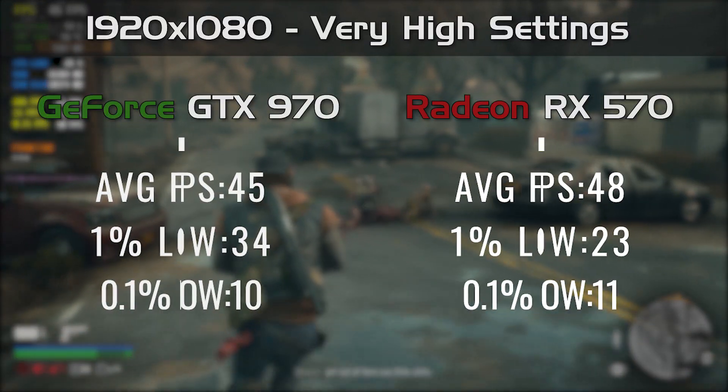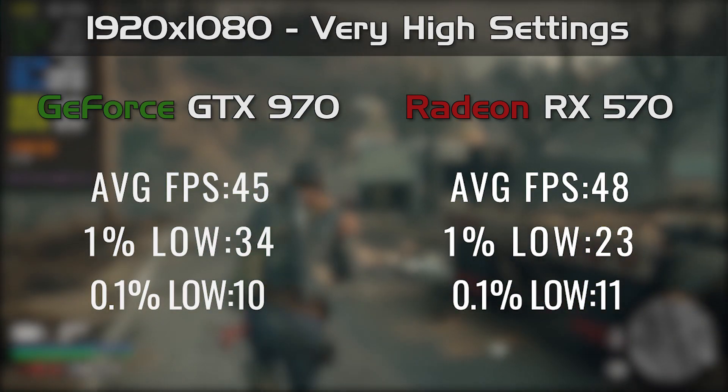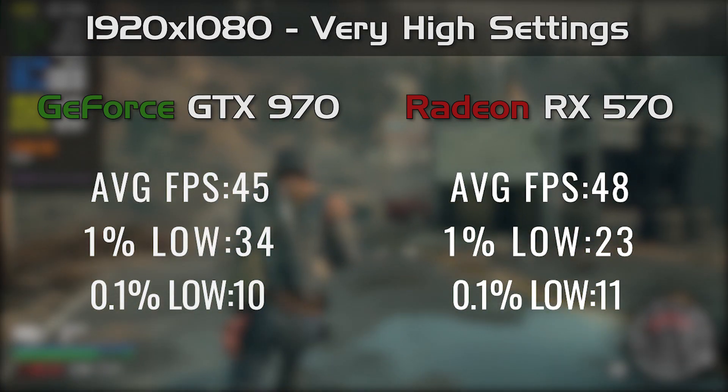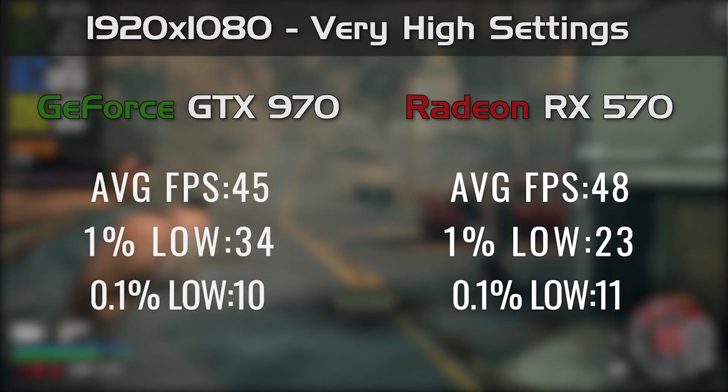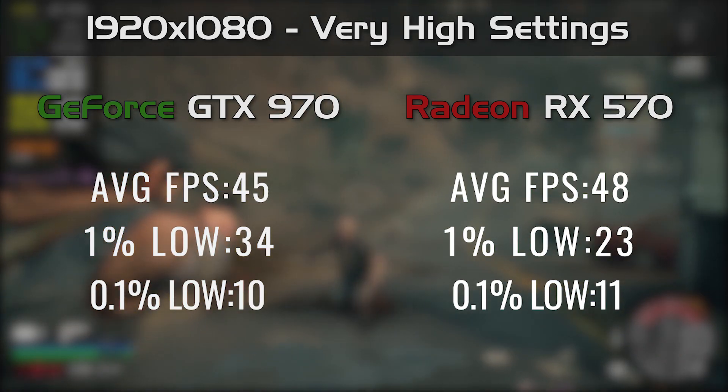In Days Gone, I was quite surprised when both of these cards handled the very high preset with ease. Once again, the 570 gets just a few frames more on average, with the 970 delivering better percentile figures. So whichever card you are using, Days Gone will look excellent and run almost the same in both instances.